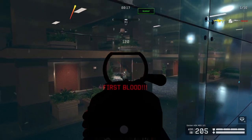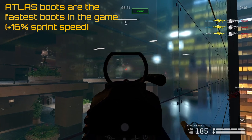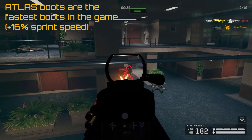In terms of armor, my teammate Wotan uses full snowstorm armor, and I am using Atlas boots together with 3 rock solid armor pieces. Alternatively, you can use any boots with plus 15% sprint speed, so one of you can activate things faster.